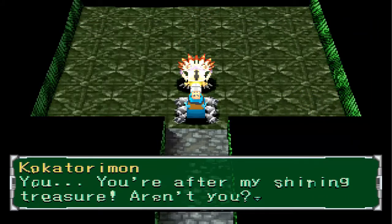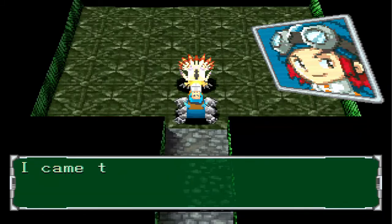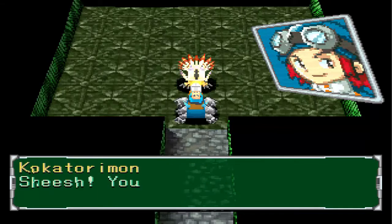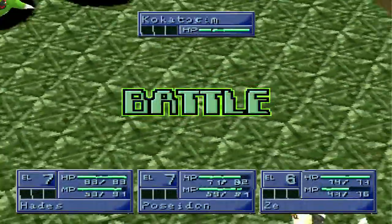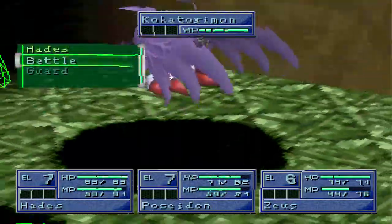The boss is Kerkatorimon. Once again, the shiny treasure — what are you talking about? Let's see how we go against him. 'Beat me if you can, I'll show you my power!' So we're on a green floor, which is a nature specialty, and he'll get a bonus from that.